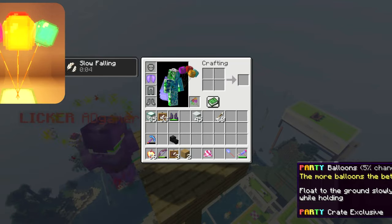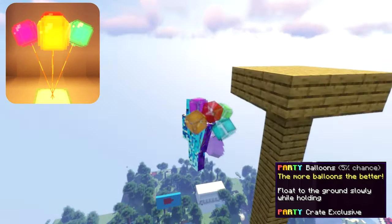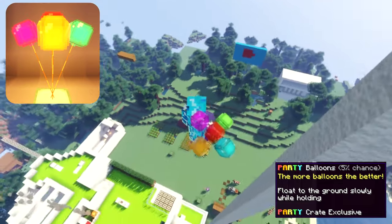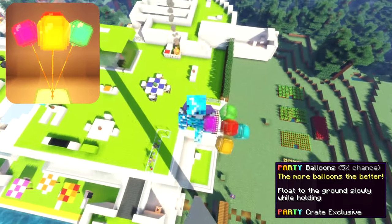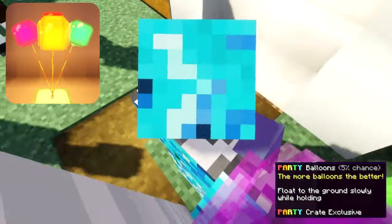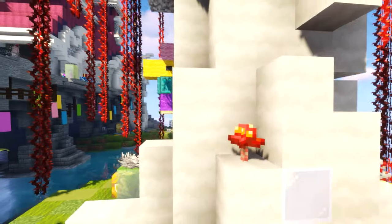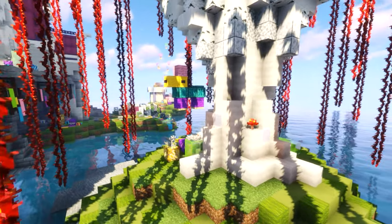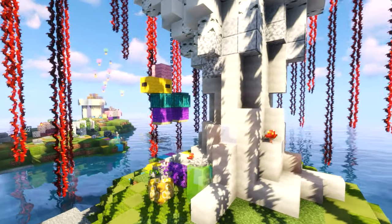The party balloons run into the same problem as the boots and helmet where if you have a high enough acrobatics level you don't really need them. But the positive is that it's an insanely cool looking decoration — there's like a glow in the center and the overall design is very nice. This is probably one of my favorite looking items in the entire crate aside from the shovel.